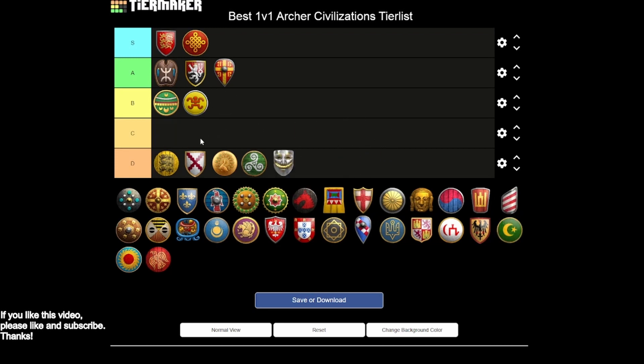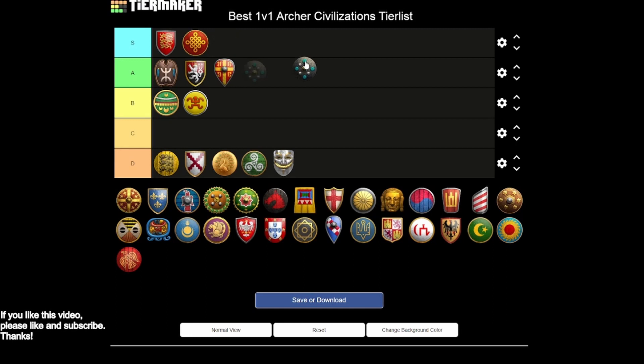Cumans are D tier. The unit you have are the Kipchaks, which are pretty strong — cost efficient, decent against siege — but you're missing bracer so your skirmishers really fall off. It's tough to dig in deep with cavalry archers with this civ. Ultimately, you have the one option in Kipchaks, and that's about it.